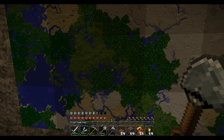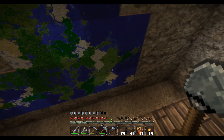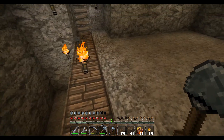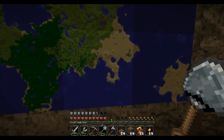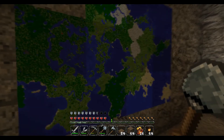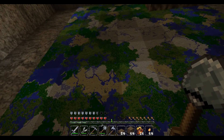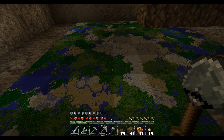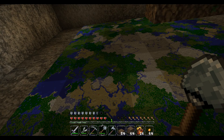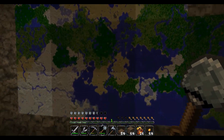We don't have a butcher or a blacksmith, but we found a village down here. I think it's right there — that's the village we found. What I want to do is build the Great Works project south, going to come straight down through here.